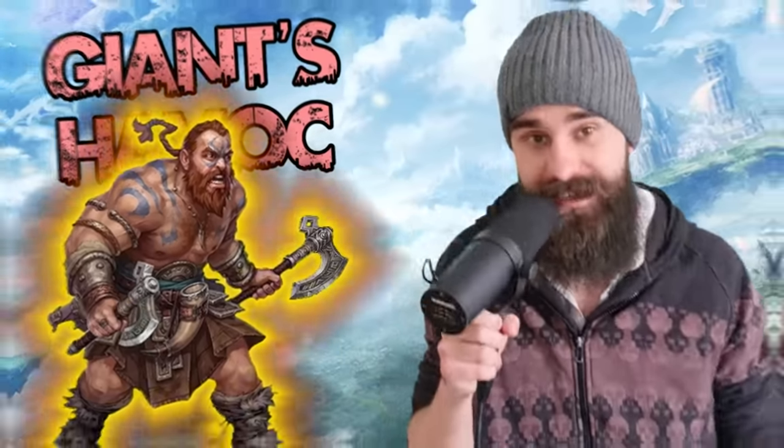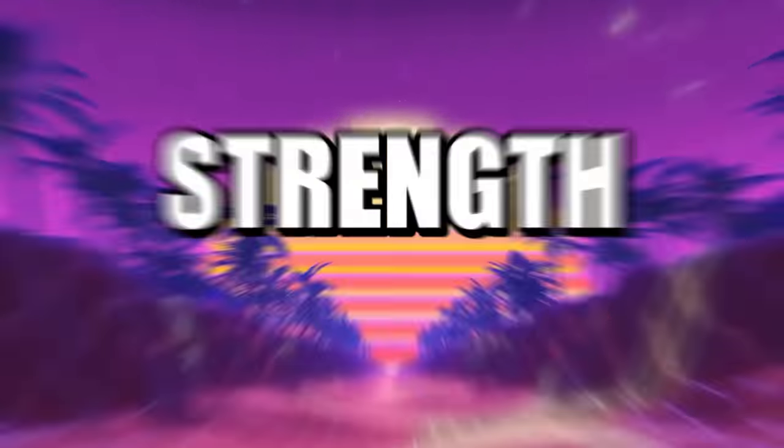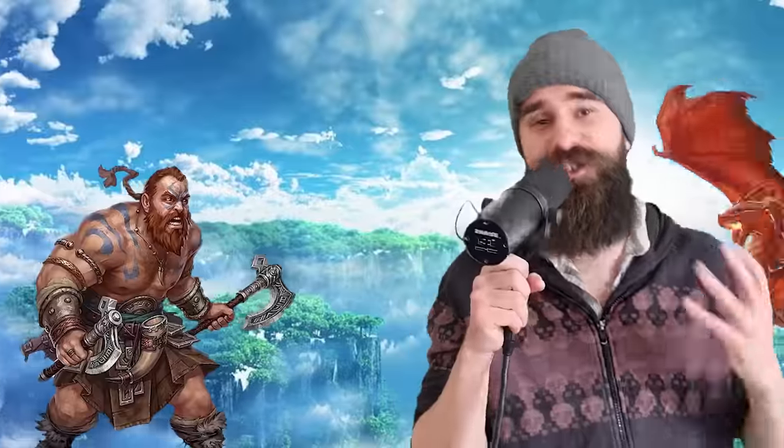You also get Giant's Havoc, which says when raging, you can add your rage damage to ranged attack rolls that use Strength. You also become Large, and your reach increases by 5 feet. This is solid — you get a bonus to your javelin throws, and being Large means you can grapple bigger enemies.